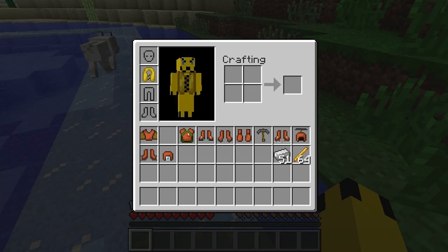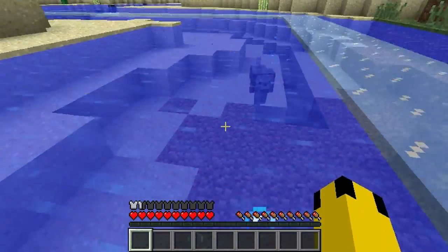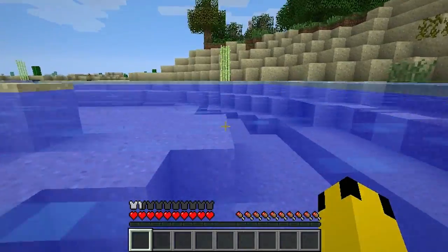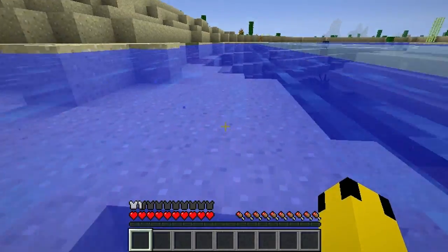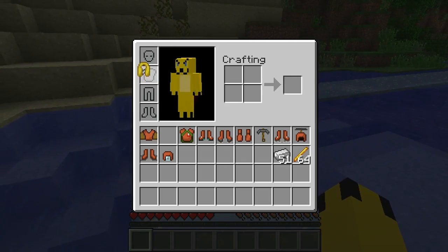Next is the life vest — let's go ahead and check this out. Throw that on — it looks like I'm wearing an actual vest. Basically it just means that you don't even have to hold space when you're in water; you'll still stay afloat essentially. So it works like an actual life vest in that regard. I like it a lot.